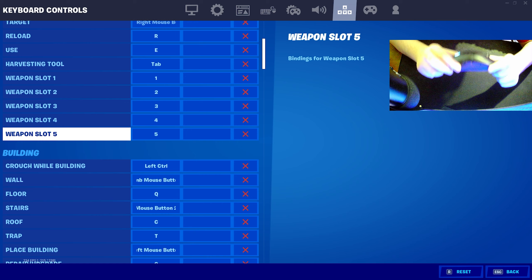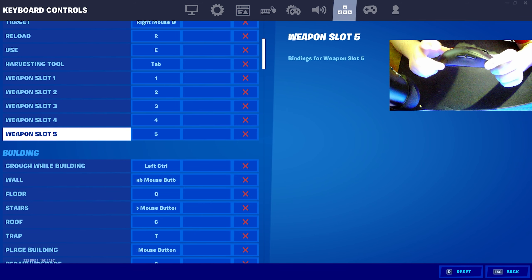My wall is on thumb mouse button one, which means I use my back mouse button for my wall. This is my back mouse button that I use for my wall, and this is my forward mouse button that I use for my stairs. So when I say thumb mouse button one I mean the back one, and thumb mouse button two is the forward option — backward, forward, pretty simple. This is my wall and this is my ramp.